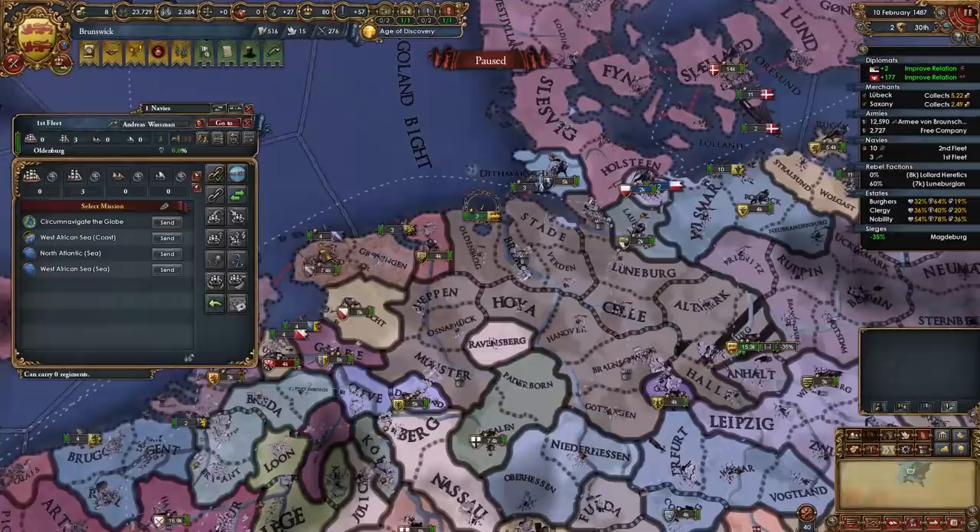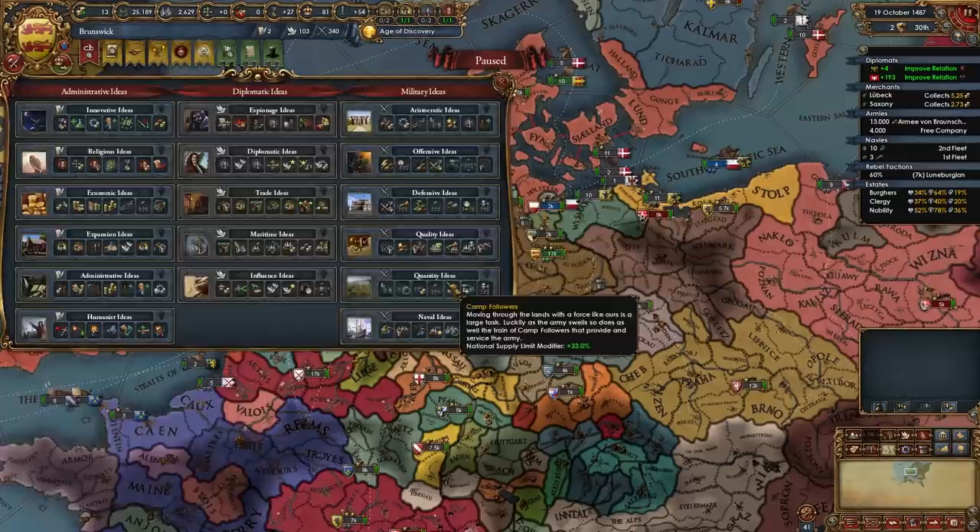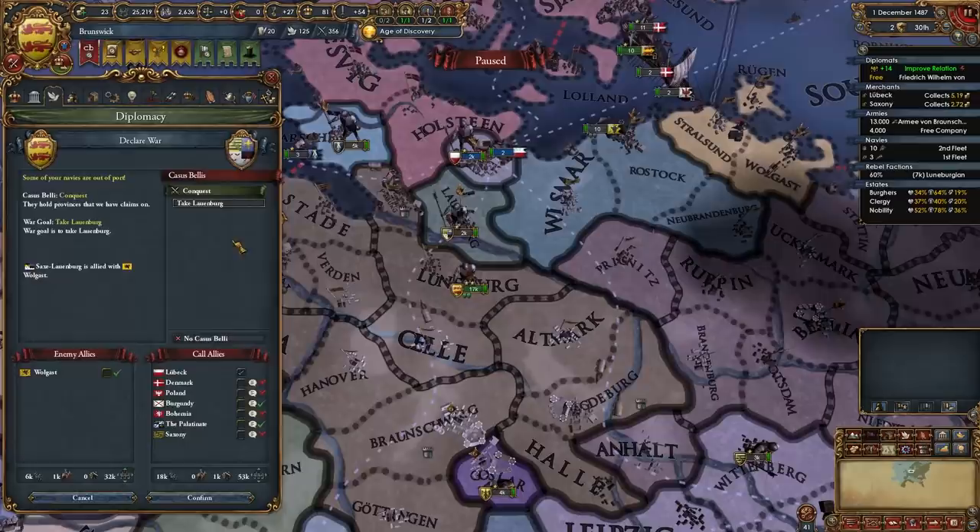That's the most jank icon I've ever seen, dude. We can finally explore the North Atlantic Sea. Second idea group time — we only need exploration, really no need for expansion or stuff like that. Let's get Quantity. And while those guys are out exploring, I can connect myself to Lubeck over here by taking out Saxony-Lauenburg.